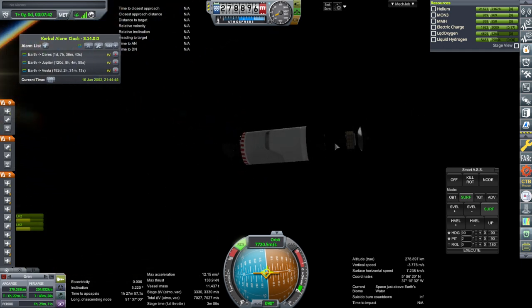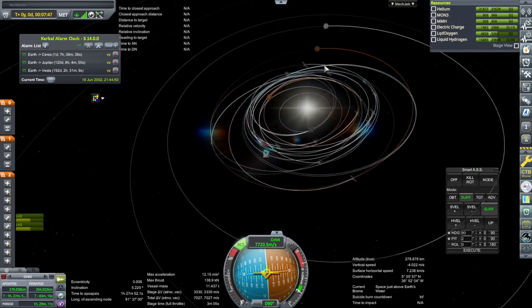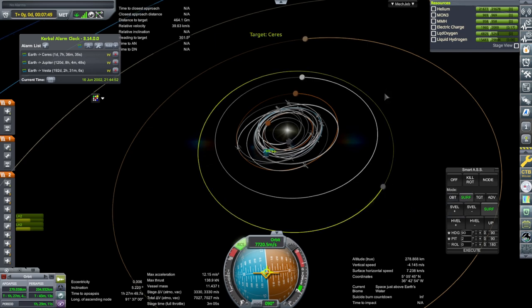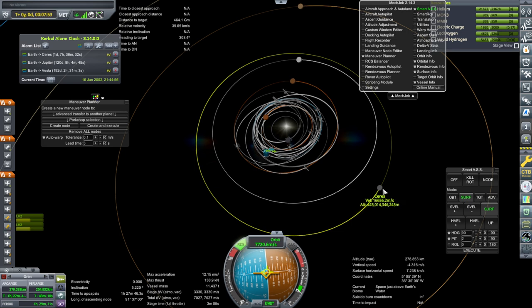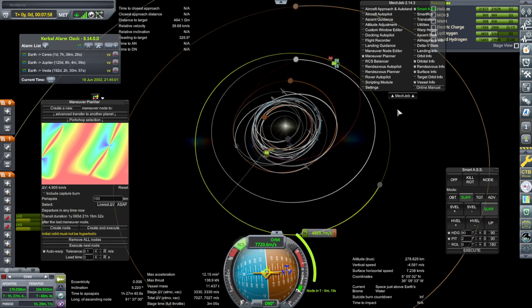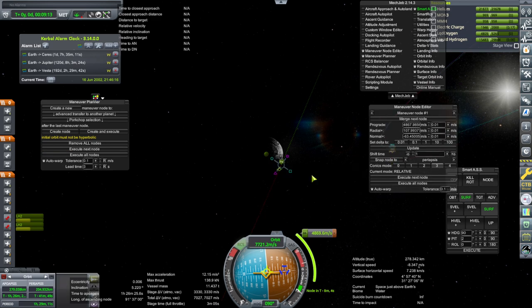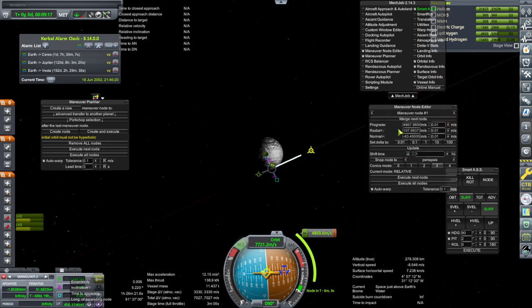Let's try and get Mechjeb to do all the hard work for us. Where is Ceres anyway? There's Vesta, there's Ceres. For this we need to unset target and reset target. Not much — 4,900 m/s. But I doubt we're going to have enough to capture or anything. That's pretty close — let's just see how much it takes. Too much, it's already too much. 5,700 delta-V required. No big surprise. So we'll just enjoy having a lot of delta-V to do corrections.